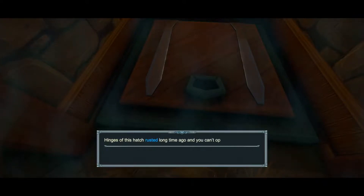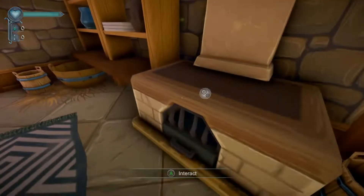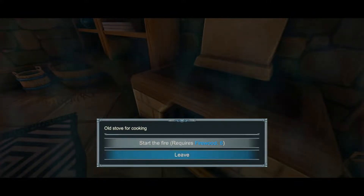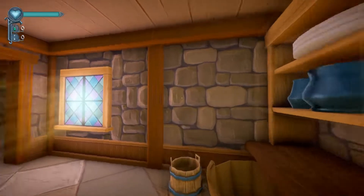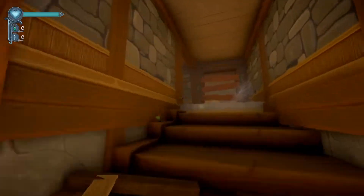Hinges of the hatch rusted long ago and you can't open it. Start the fire — requires firewood. I still only want to leave. Oh wait, I need six firewood. Okay, so I don't have that much. I think I just have one brushwood.